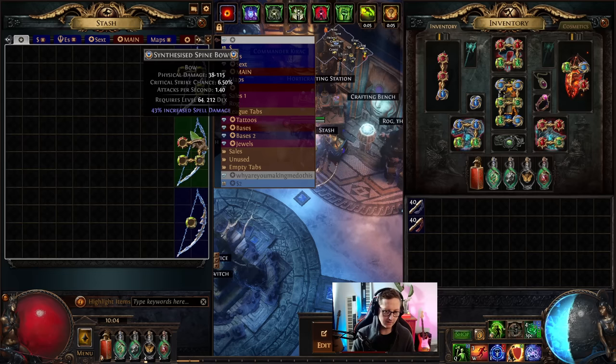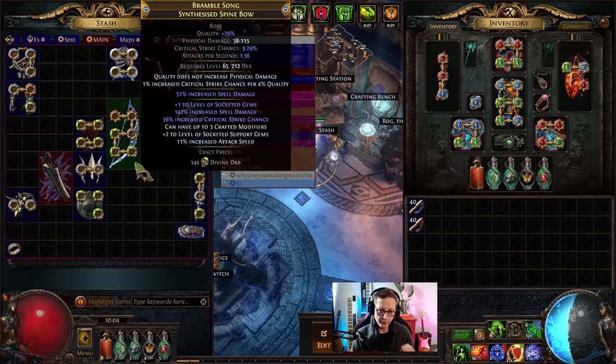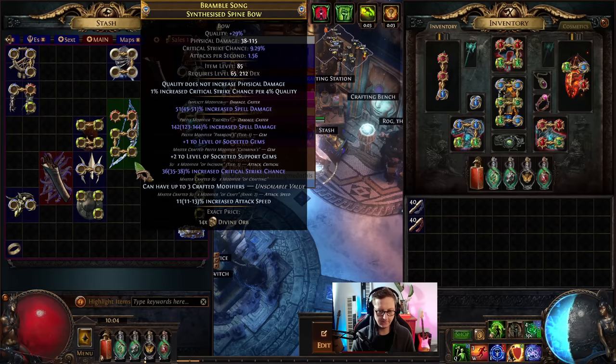First thing we need to talk about is our base. This is the bow that we are going for: plus one socketed gems, spell damage which comes from Essence of Woe, and then increased critical strike chance. Then we're going to multi-mod the rest.